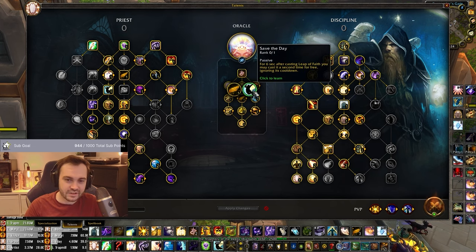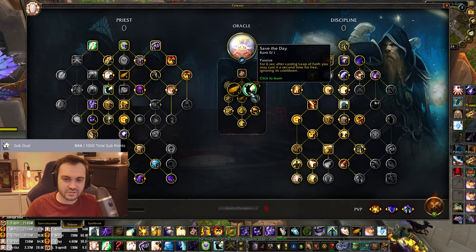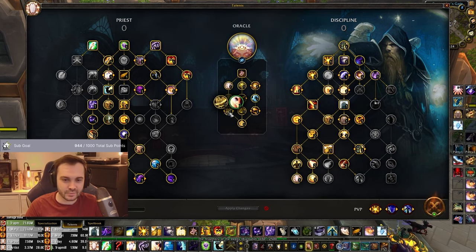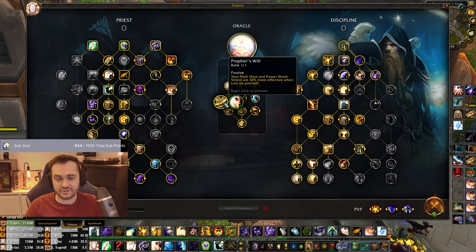Keep that in mind - for different kinds of content Double Leap might actually be useful. There are a few choices I've made specifically for shuffle or specifically for threes, and if you understand when to choose those options, more power to you. Next up, Foreseen Circumstances just reduces an extra 10% damage - 50% instead of 40% - we take those. Flash Heal and Power Shield are 30% more effective when cast on yourself.